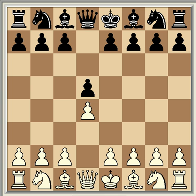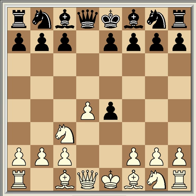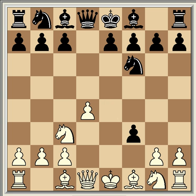The Blackmar-Diemer Gambit starts with e4, and after d takes e4, knight c3, knight f6 is the main line, then f3. Black will usually play e takes f3 because White is threatening to get a strong pawn centre. After e takes f3, the normal move is knight takes f3, but with the Halosar Trap, White plays Qxf3, leaving the d pawn en prise.